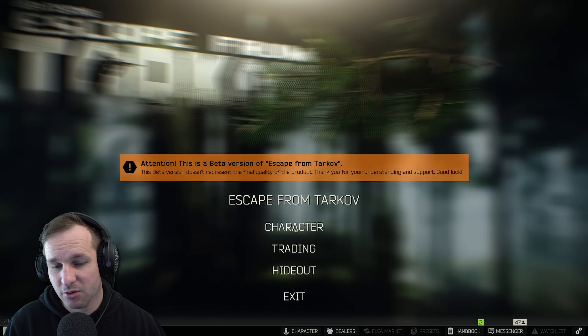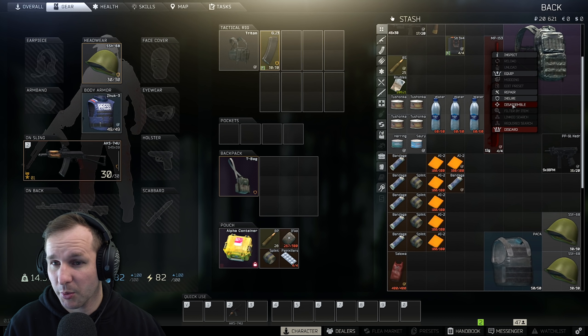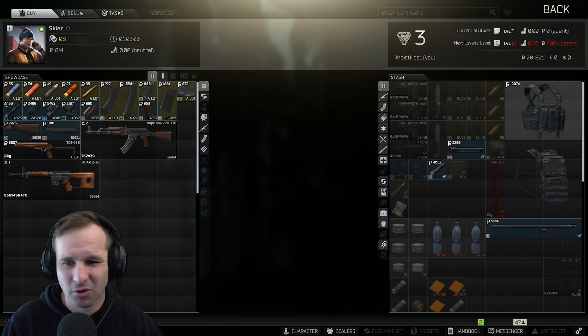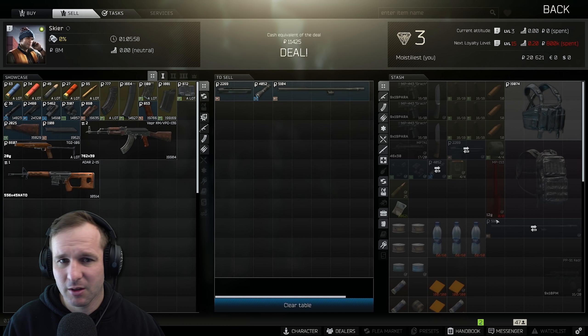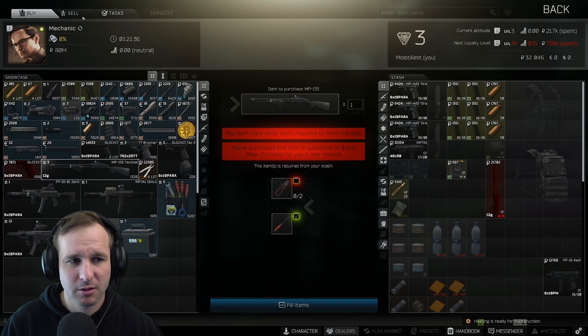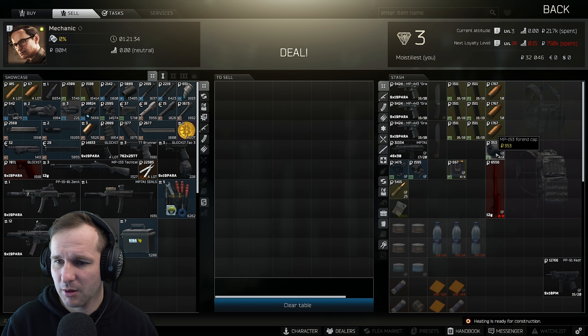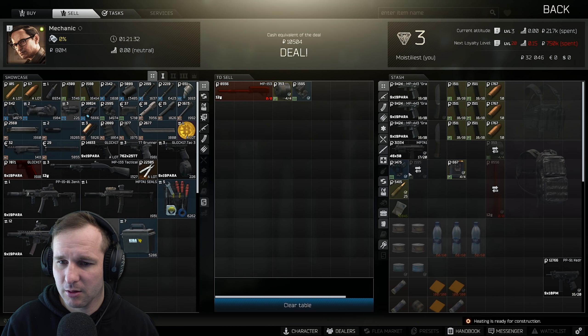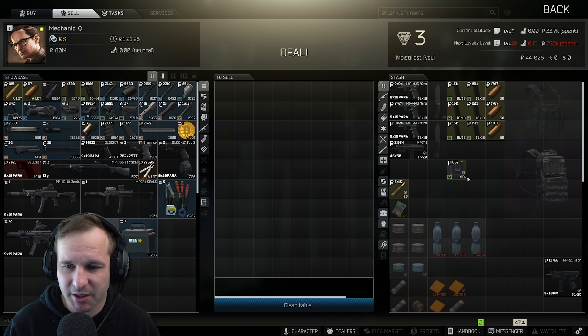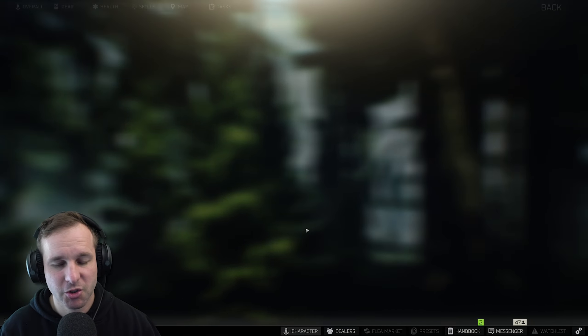This armor is really nice so we'll give it a repair through Prepper. We'll sell this gun since I don't think I'm going to use it and we need the extra cash. You can also disassemble guns for about 10% more money — we got 11,000 and 12,000 from the parts separately versus what we'd have got selling whole. So if you want a little bit extra cash, disassemble your guns.